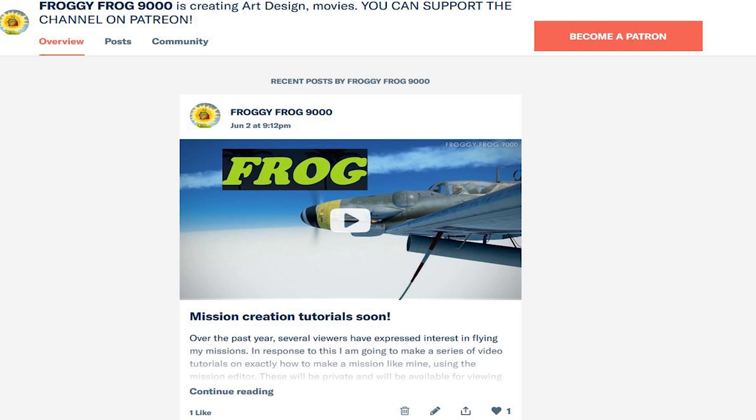I've figured out the mission editor and I'll be communicating my findings to you. Become a $5 patron on Patreon of the FroggyFrog9000 channel, and soon enough you'll be able to see detailed instructions on how to make a mission: how to put down aircraft, set the altitude, speed, track, behaviour, ordnance, weather, time, how to locate the mission editor — because it's not actually in the IL-2 game, it's external — how to switch between the mission editor and the game, and lots of tips and tricks learnt through hundreds of hours of experience.